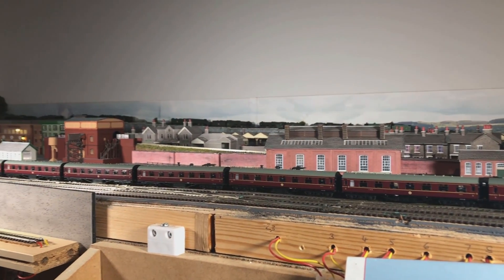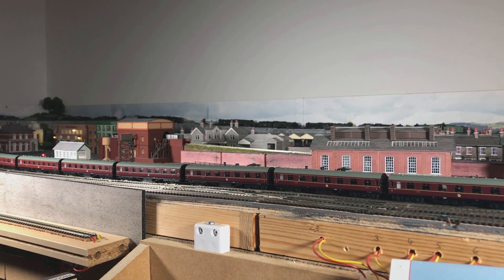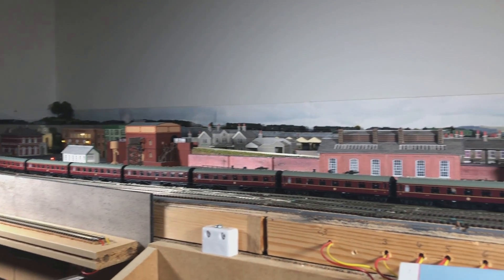And so I finally succumbed this week and ordered from Riles this beautiful rake of coaches. There are two first-class brakes at either end of the train and also six third-class vestibule coaches. There are other variants but I didn't really want those. I think this makes up a nice train and looks really good as it goes around the layout, as I hope you'll have seen from the running shots.